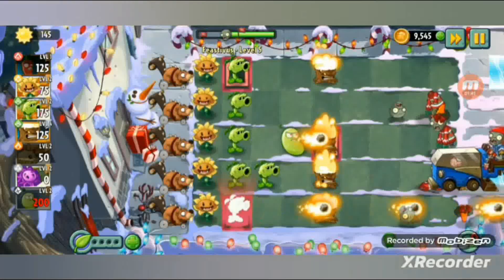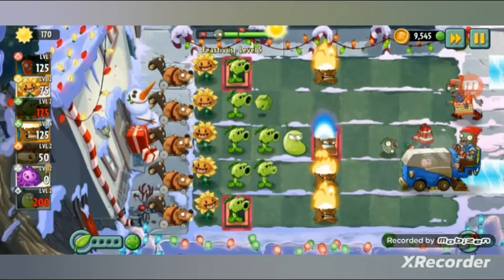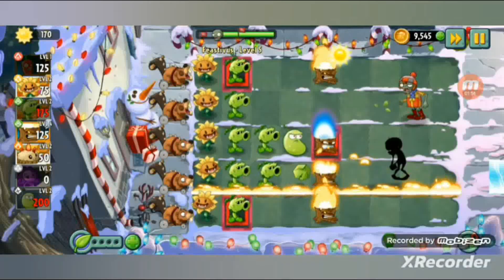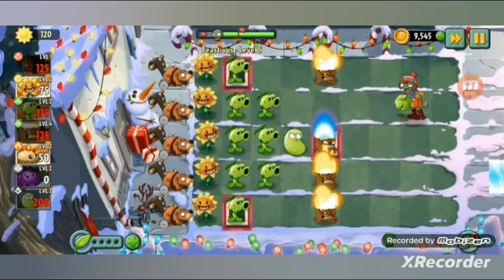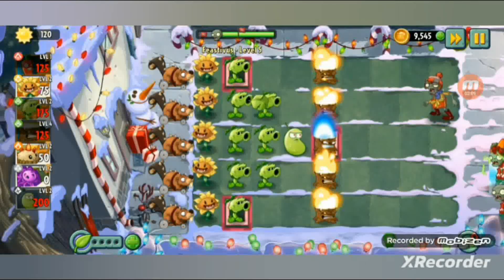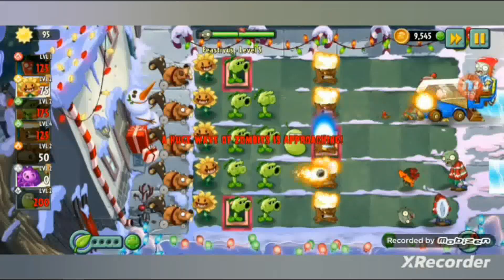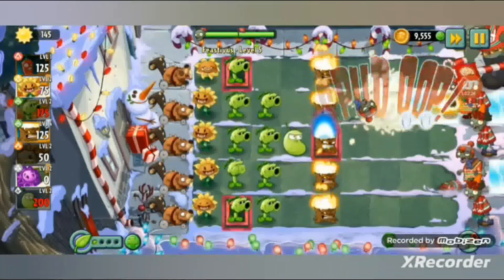Then I activate the power tile - I should have done that when some zombies were there. You cannot slow down some bonus zombies. There are also armored zombies - they appeared in level two actually, I forgot to explain them. The ones with the Christmas gift act like those surprise armor zombies from Wild West.